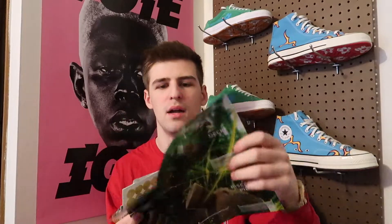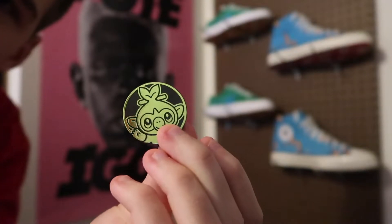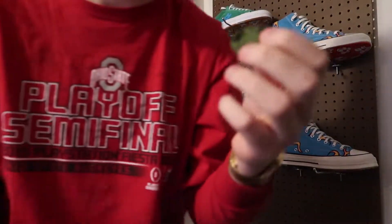Apparently there are some small changes to the rule set for Sword and Shield which is pretty cool — I haven't played in so long so I need to read that. You also get a playing mat that shows where to place certain parts of the deck, plus one of the coins, which always comes with the big decks. It has Grookey on it. I'm hyped because I want to try playing the card game, and I want enough for two people to play.